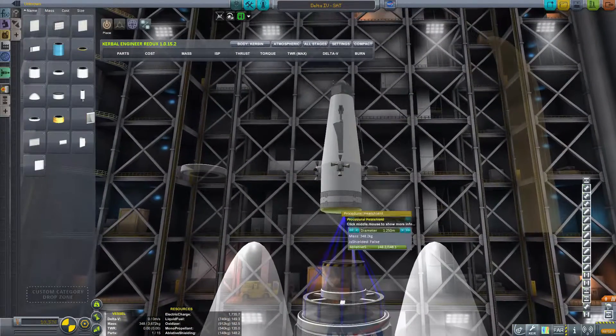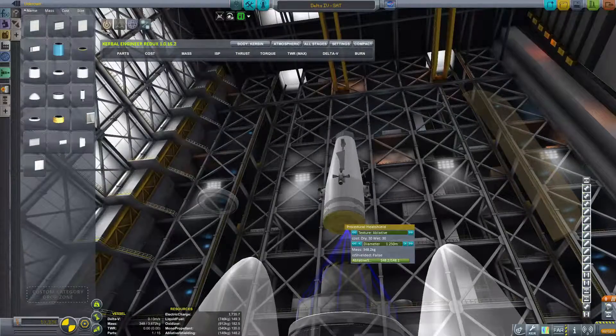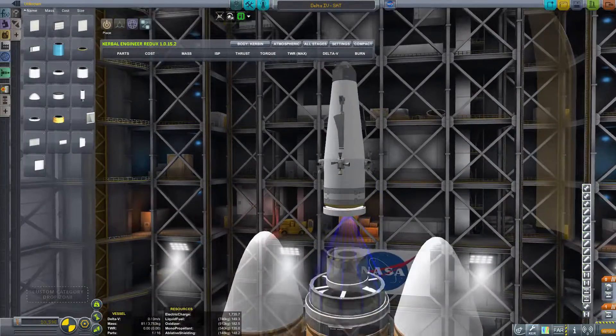I ended up going with a procedural parts heat shield in the end — I thought it looked cool. But the actual mod does come with several heat shields, as you saw, that you can use and attach to various probes and spacecraft as well.